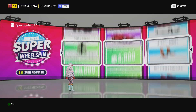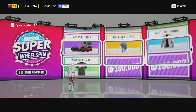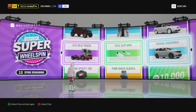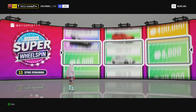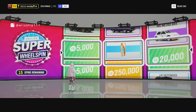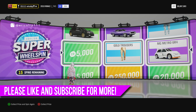So that's two now. The first clothing item - the teal slip-ons. Dodge Durango and the truck, which is a respectable spin. Come on, what are we going to get? Give me a rare. The gold trousers - something I will never put on my character.